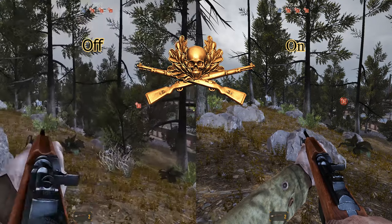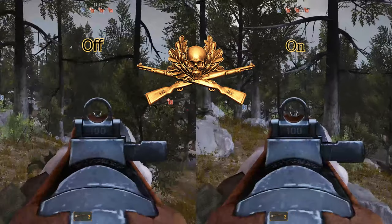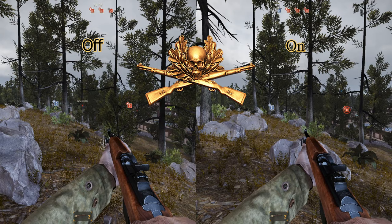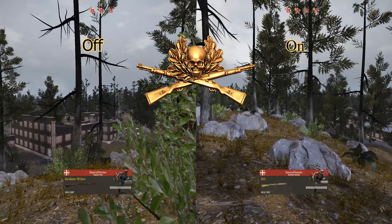Lastly, we're talking about Camouflage. Camouflage disables the kill cam when you kill somebody. That means the person who you kill will not be able to tell where that shot came from.